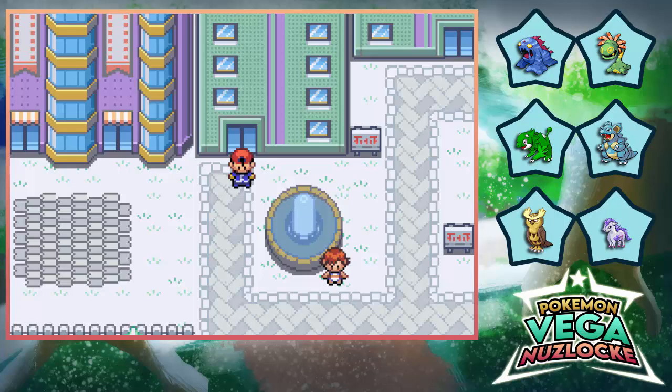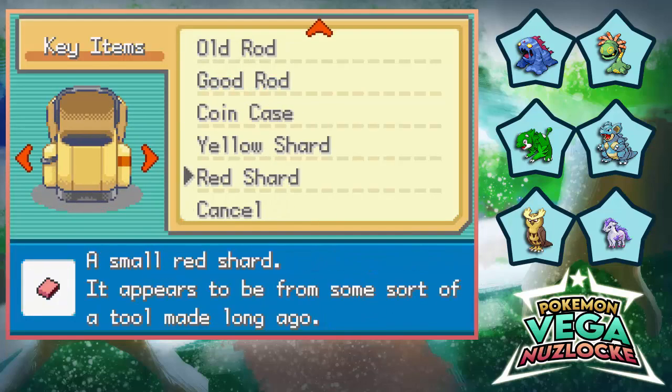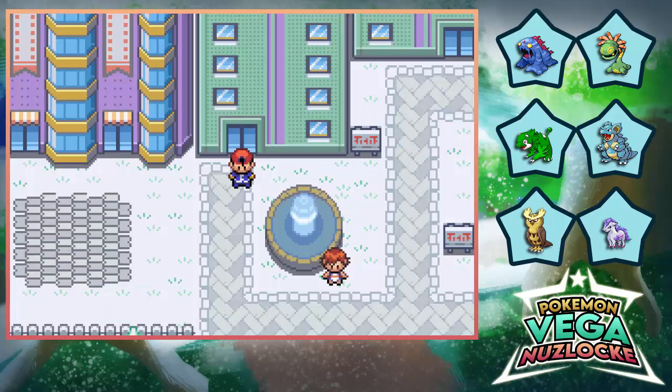Continuing where we left off in the last episode, we have to get two more shards — the green and the blue one if I'm not mistaken. Yeah, we got the red and the yellow one. It's gonna be a bit of a weird one, this game, from what we've gathered so far.